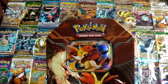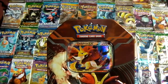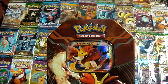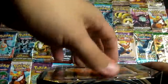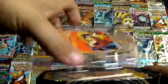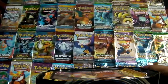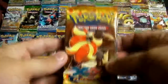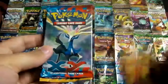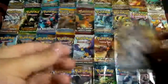Hello everybody and welcome to another opening of a spring tin for Pokemon X and Y — this time it's a Delphox tin. Let's open this one. Here's the Delphox card, and here are the booster packs: a Pokemon X and Y Flash Fire, the basic X and Y, Plasma Blast, and Plasma Freeze. Let's start with the Plasma Freeze.